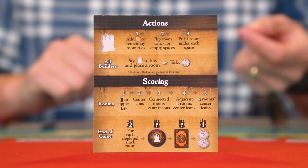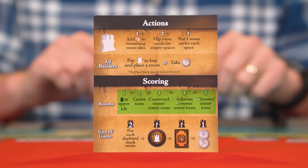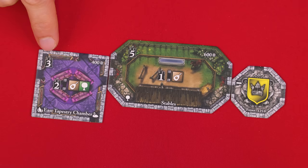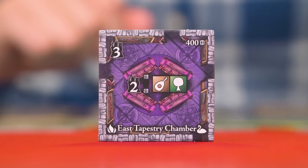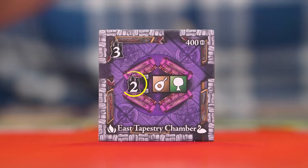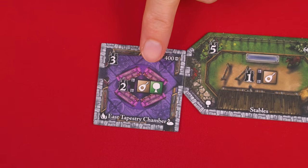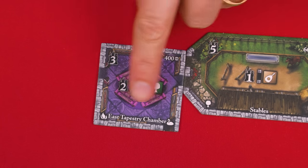After you've placed your room you immediately score it. A number inside a castle icon represents victory points — after adding a room to your castle you score the victory points shown in its upper left corner. Any time you score points advance your marker on the score track. You now also score the icons in the center of the room if they apply. The connection bonus symbol, with room type symbols to its right, scores victory points for every connected room of either shown type.